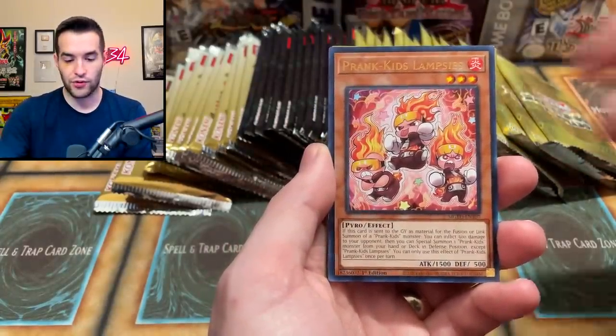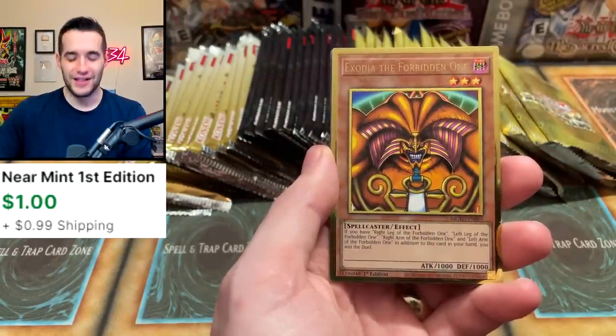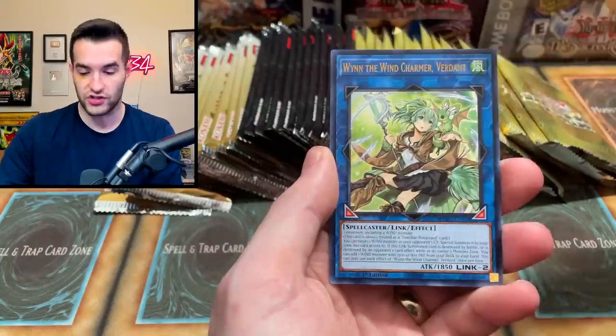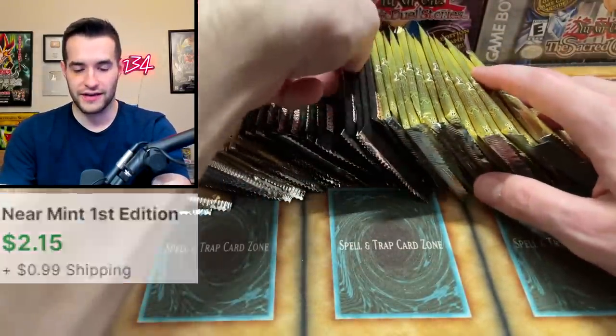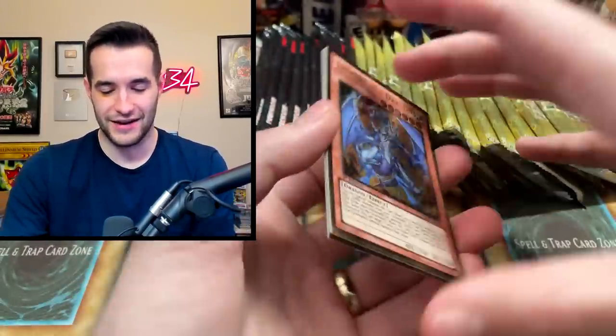Trishula — nice card. We've got Prank Kids Lamp Seas and Prank Kids Bow Wow Bark. Exodia the Forbidden One — so now we have the Left Leg and the Exodia head from different sets, different gold rares. And then a Psynet Mining. Pretty cool, because what if we got Exodia from all different golds? That'd actually be kind of sick.